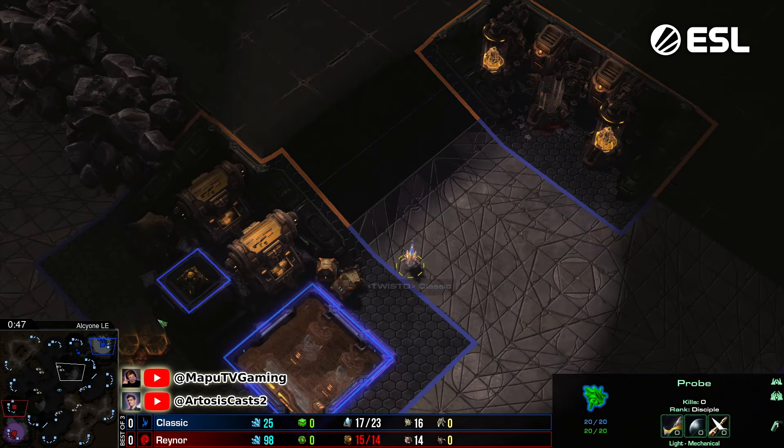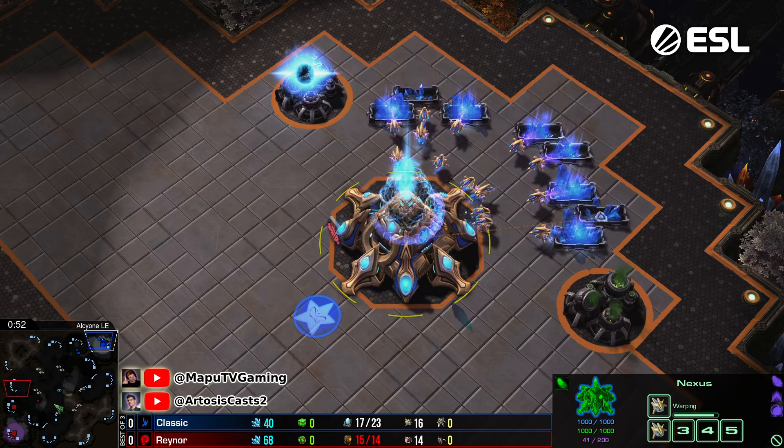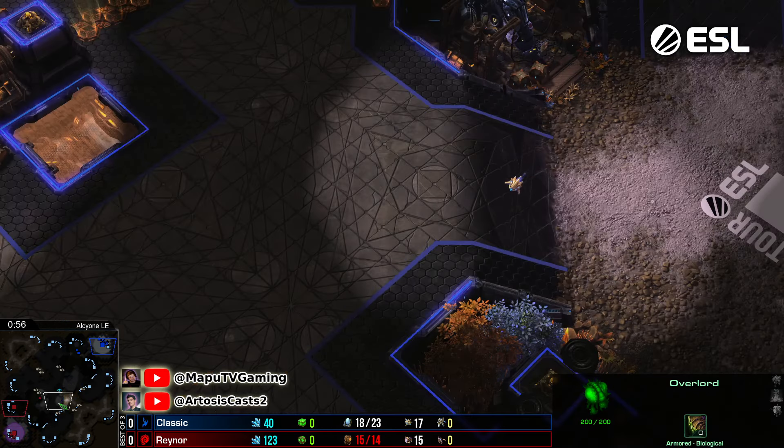Classic going for a low ground wall here, no surprise. He's going to go with the gateway expand - a very safe and very solid build, proven in the PvZ matchup.